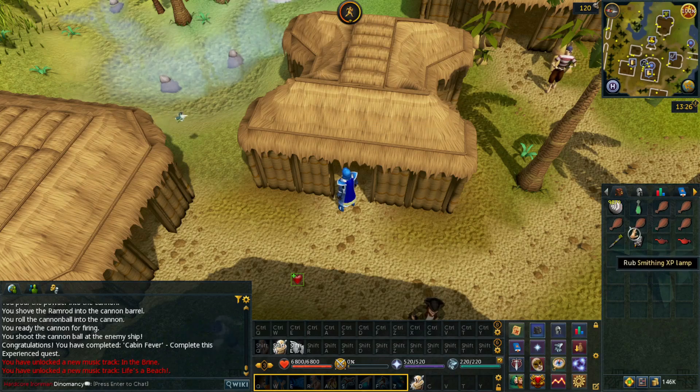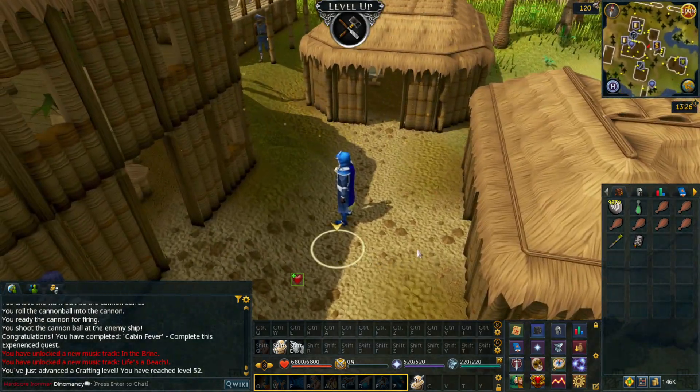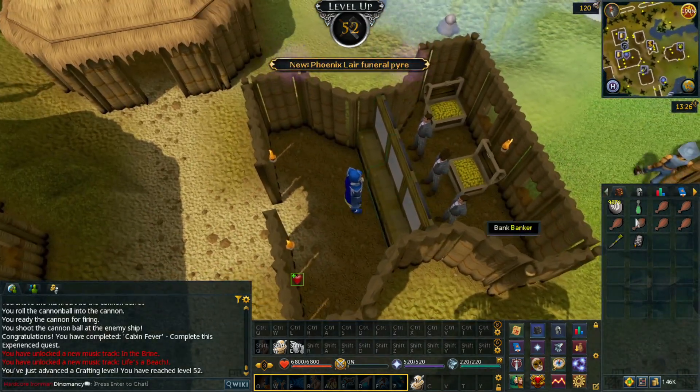We got so close to an Agility level but not quite there. I need to get about 55 or 56 Agility for Regicide, and I'm just going to wait to do Underground Pass until I have that level anyway because Underground Pass is a pain with low Agility. Anyway, let's go kill some Cave Horrors.